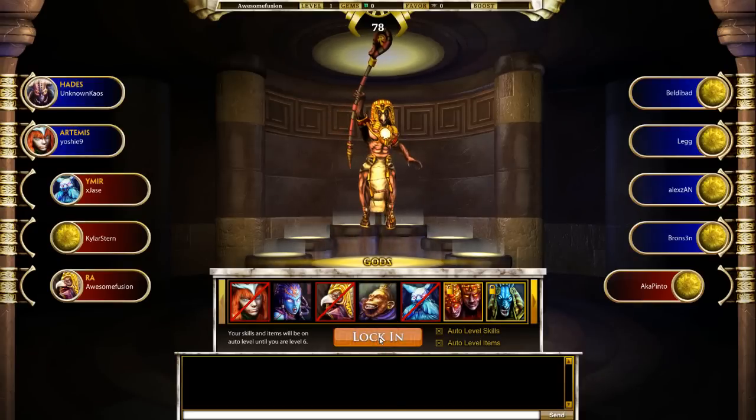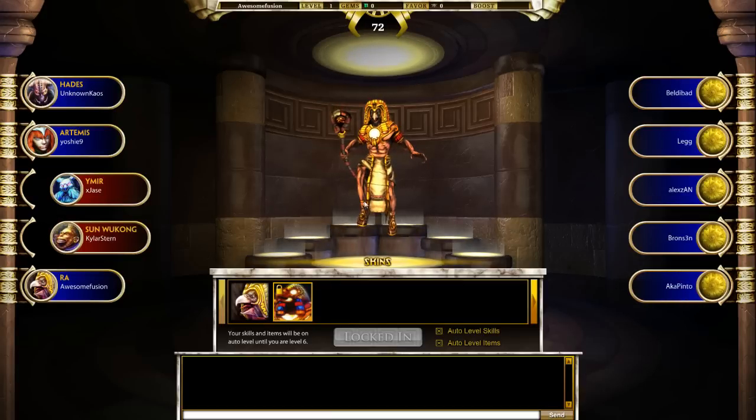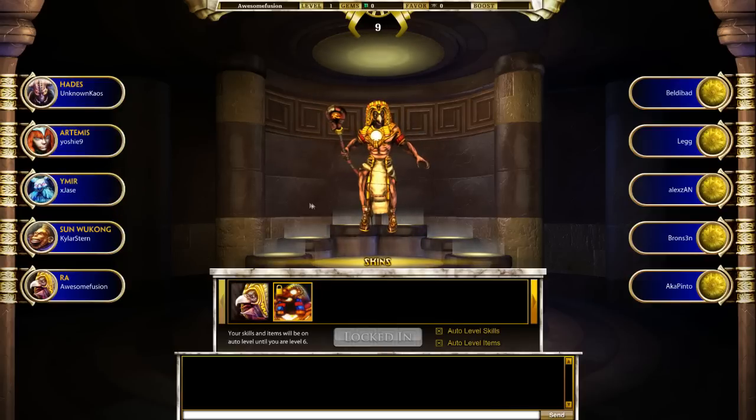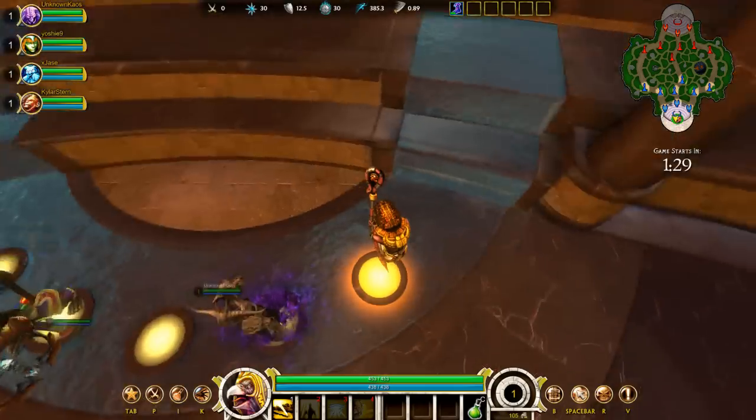Finally got into a game. I'm deciding to play Ra — it seemed like a type of mid-god that people would play, so I'm gonna play him. This is the first time I've ever played this game, by the way, so keep that in mind before you call me bad. I've seen a couple of gameplay videos and I think this character is a mid character, or something like that.